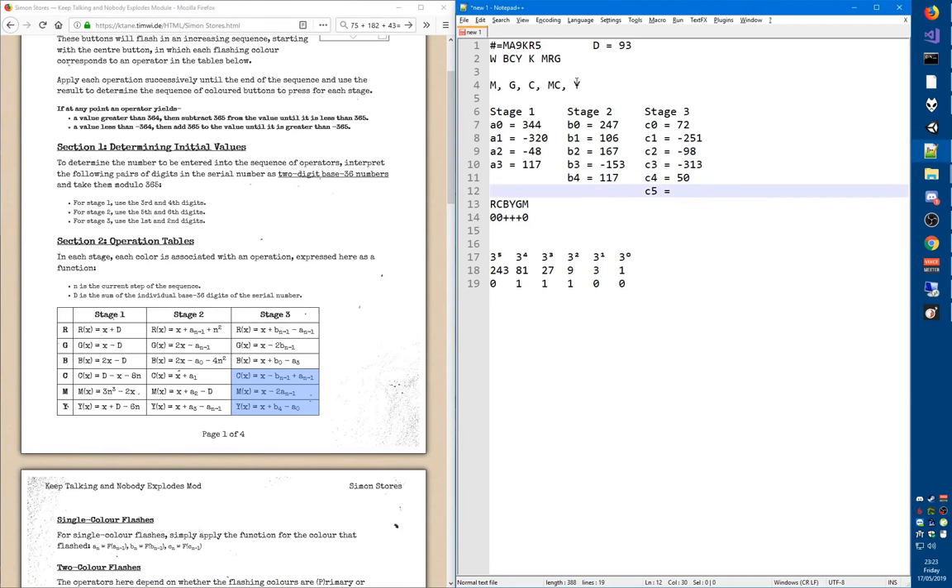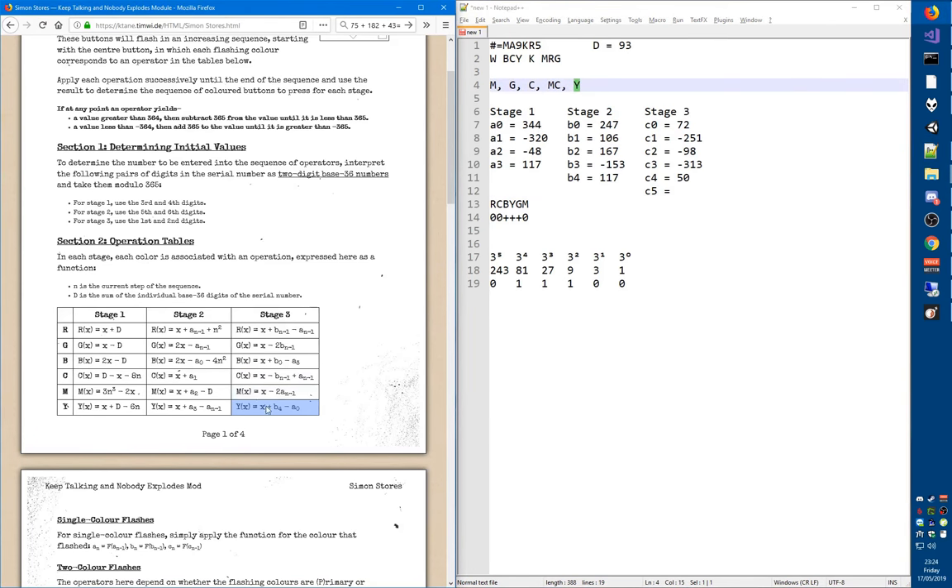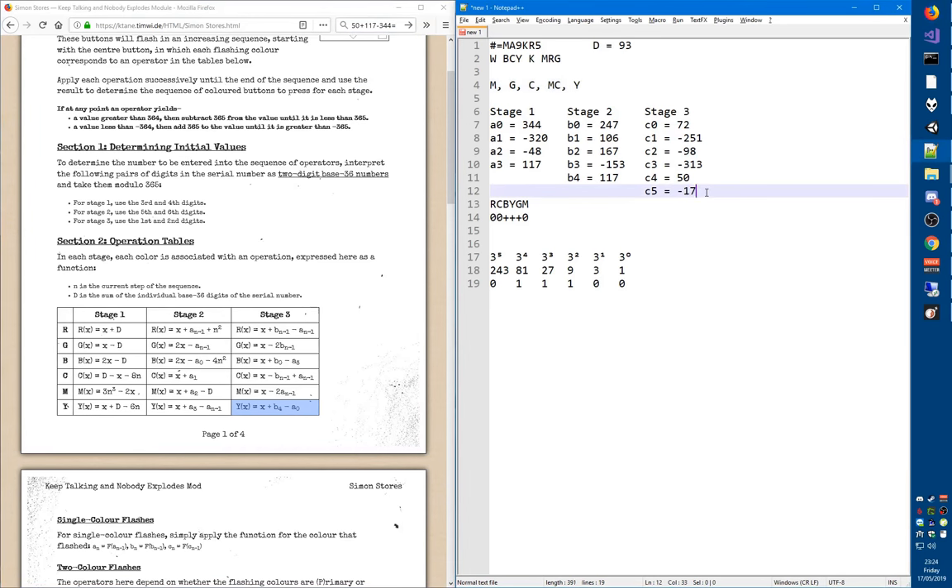Then finally, yellow also flashed, so we still apply that. X is now 50, plus B4 (which is 117), minus A0. That gives us negative 177. For the first time we have a negative number.